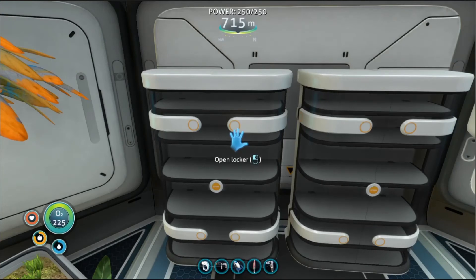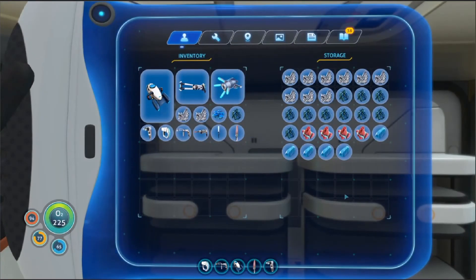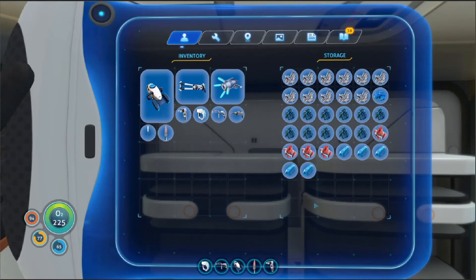When I went down with the prawn suit and the drill arm, I found a lot of kyanite. This is after the two upgrades I got - that was like one thing as well. I got a lot from it. Like five, plus I got like another three, so like eight from one node.